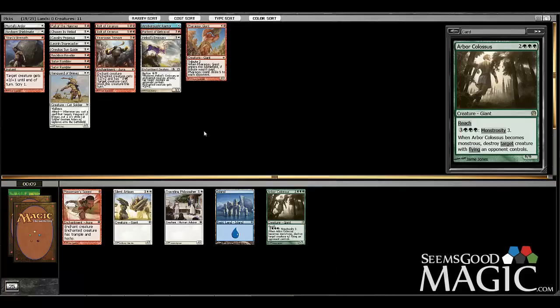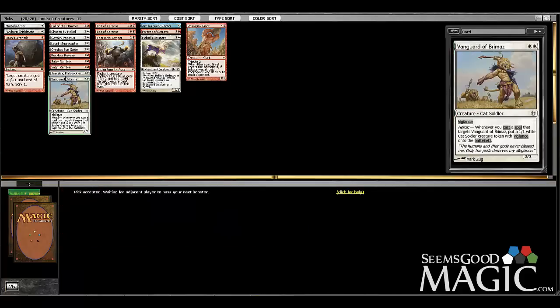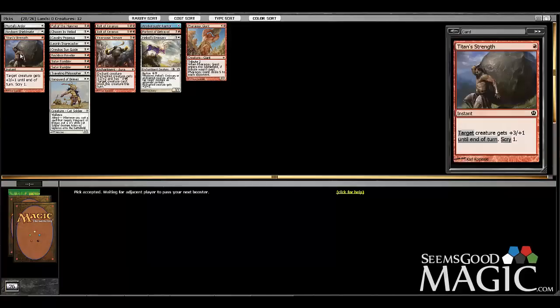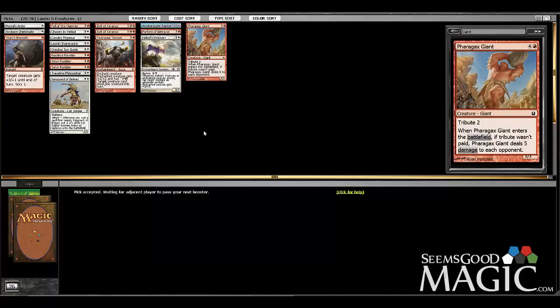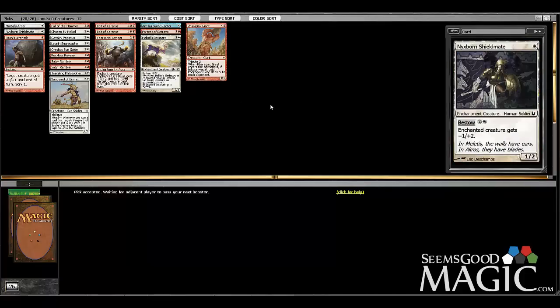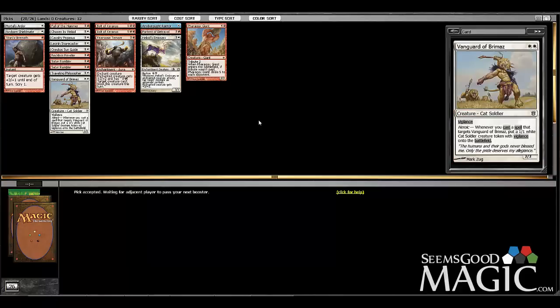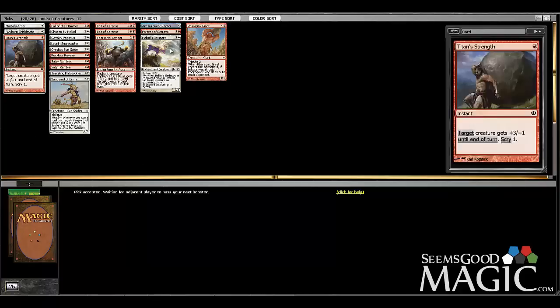It feels like everybody wants to go into red-white now, because like I said, it just plays so easily. Such an easy archetype to draft, such an easy archetype to have mediocre results with. Look how mediocre this build just got with this pack and I'm still not even that worried — I've won with worse than this and lost with better, so it's not even a major concern if you don't draft a great-looking pool in red-white.